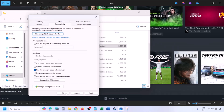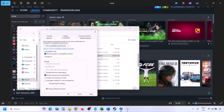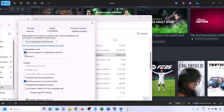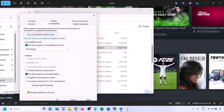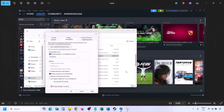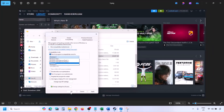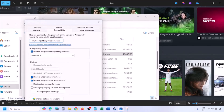Hit Apply, then click OK, and then launch the game from the game installation folder — not from Steam. Still not working? Put a check on the compatibility mode box and select Windows 8 from the drop-down, hit Apply, click OK, and launch the game. Still not working? Select Windows 7 instead, hit Apply, click OK, and launch the game and check.